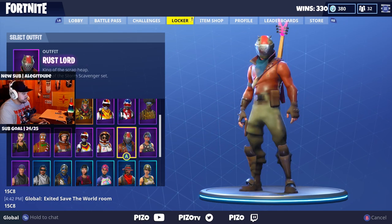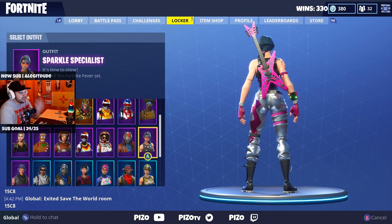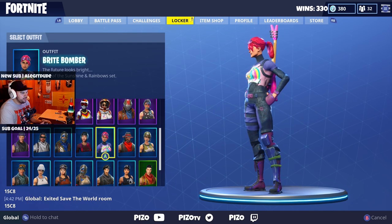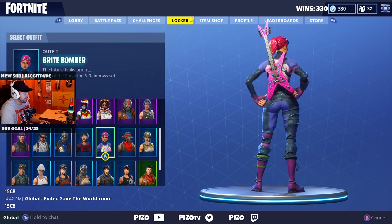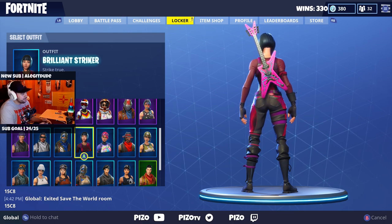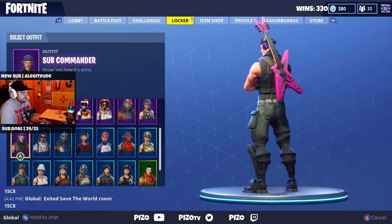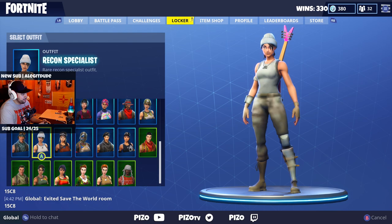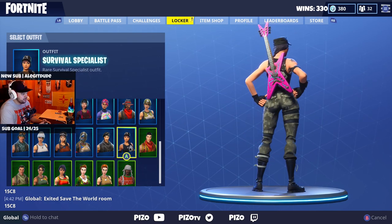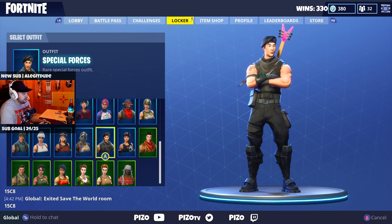Sparkle Specialist — bam, perfect back bling. Bright Bomber — bam, back bling. Brilliant Striker — it's stretching it, but sure, why not. Obviously you can put back bling on whatever you'd like, but I tend to go with color schemes. You could go with a person that just wears black on their outfit.